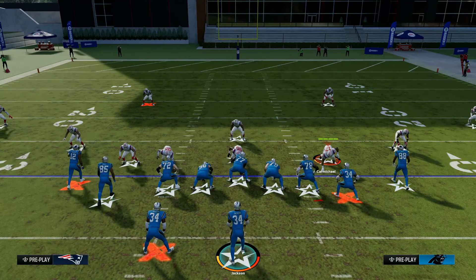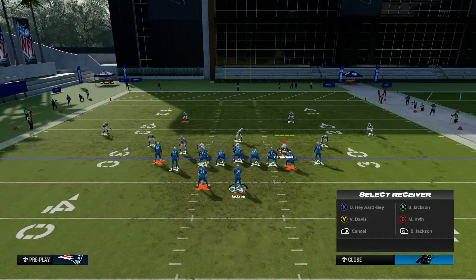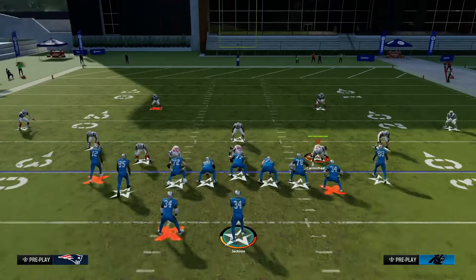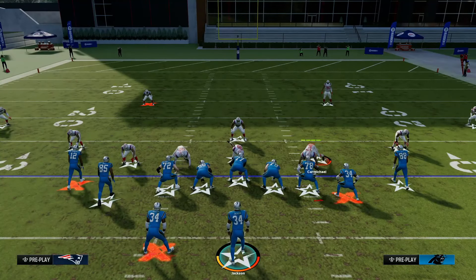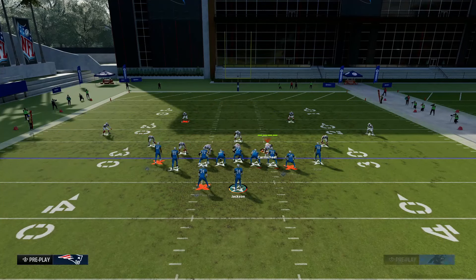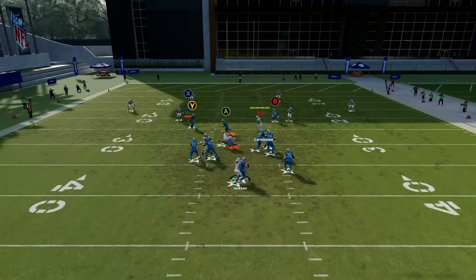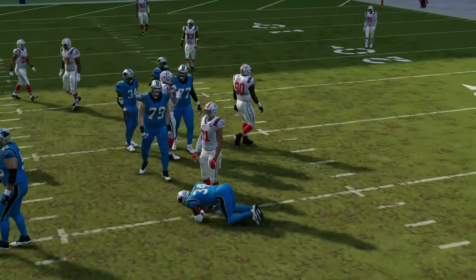You may be thinking: blocking the running back and slide protecting to the left — does that actually pick this up? And the answer is no. As simple as that, it does not. If you go ahead and block the running back and slide protect to the left, you'll still get that edge heat right off the left edge. The contain just glitches through.